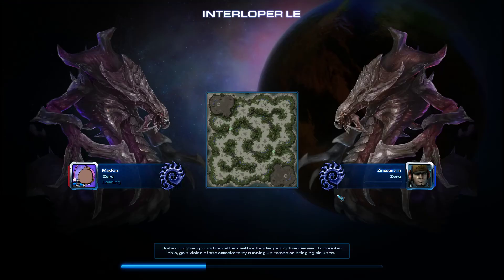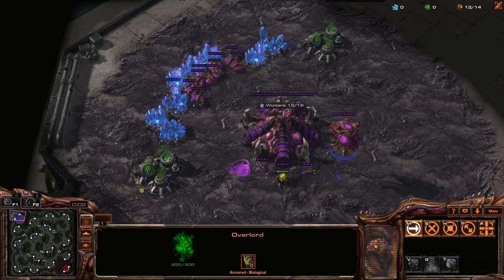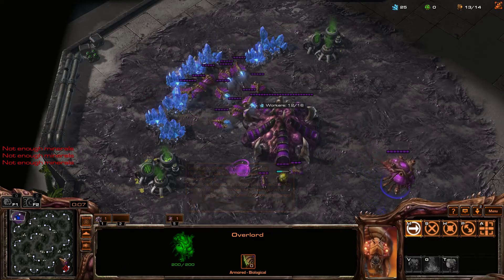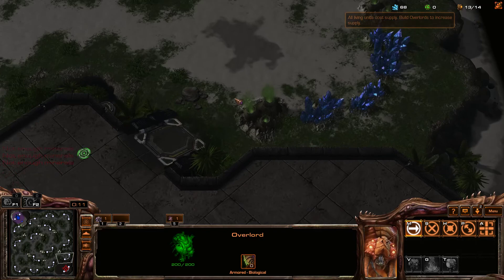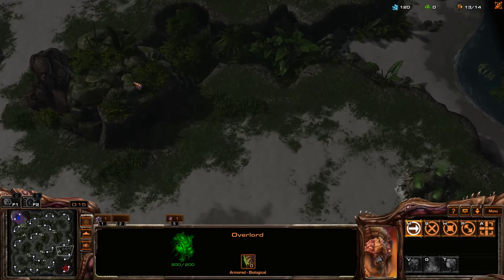Let's see who we got. So this is Zerg versus Zerg. The normal plan here is to make a whole bunch of Zerglings as fast as possible, probably some Banelings. I like to try to get plus one attack and win the game. This map is kind of large so it can be tough to finish the game with that plan — sometimes you need to transition to Roaches. I'm not the greatest at judging when that is, so we'll see how that goes.